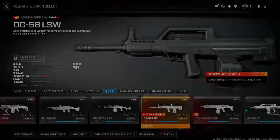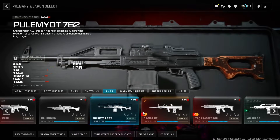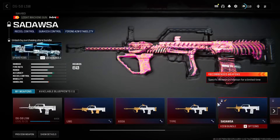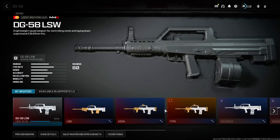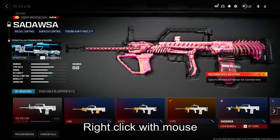If you don't have a mouse, I recommend just buying one and then returning it after you do this glitch, or even the controller vice versa. What you want to do is go over to the weapon, go over to the locked blueprint — as you can see — and right click. This menu will pop up.